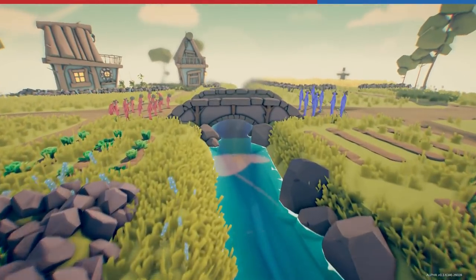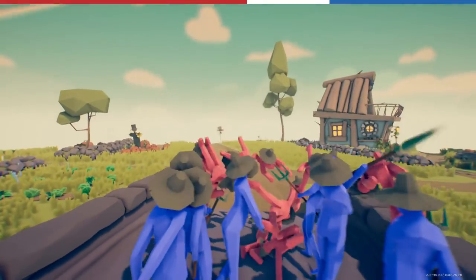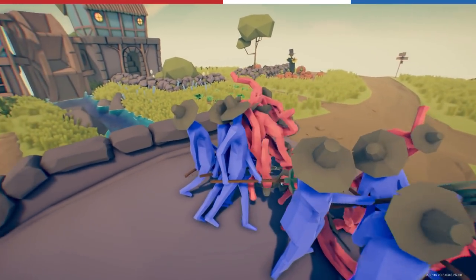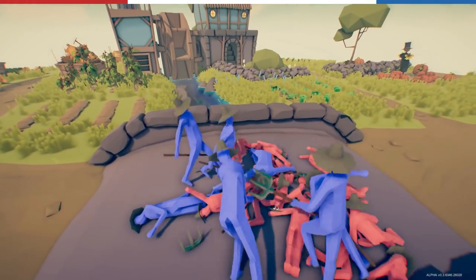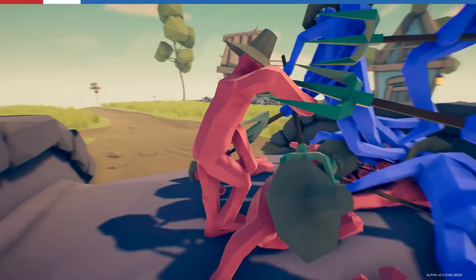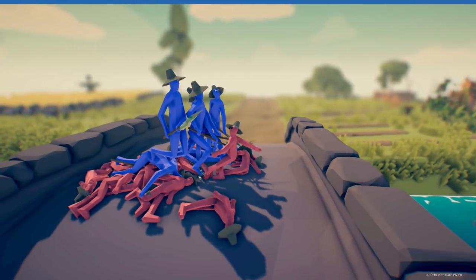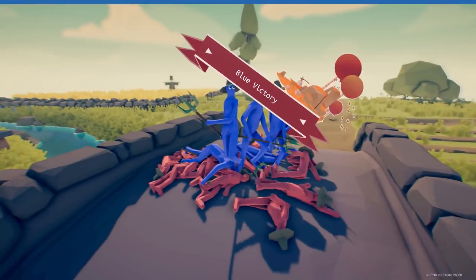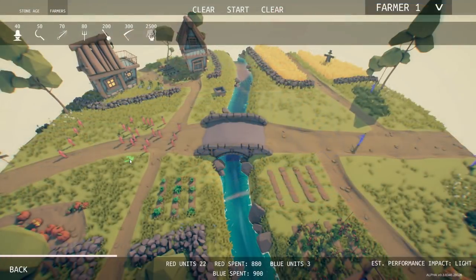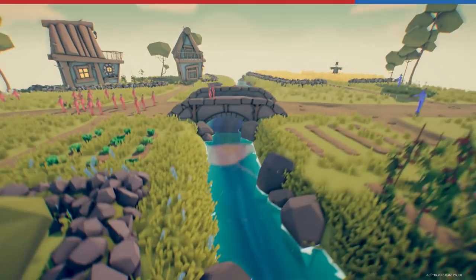This is pretty even: 65 vs 65. These halflings — what the hell, they're going kamikaze on the blues! Look at that — they're just jumping up on everything. They killed a couple of blues but really not too great there, unfortunately. Two brand spanking new factions — this is gonna be freaking amazing!